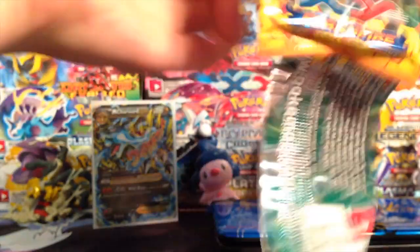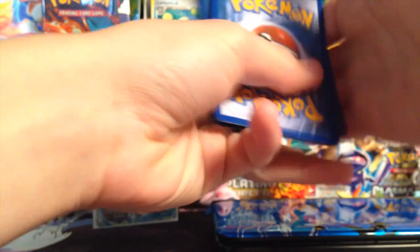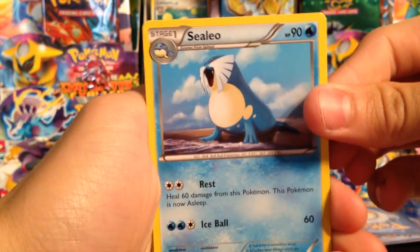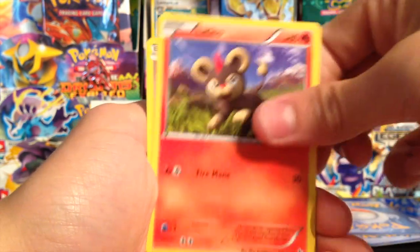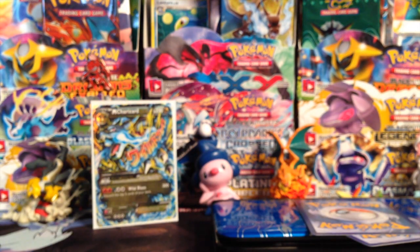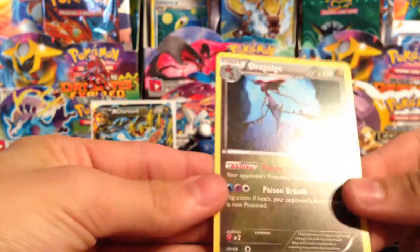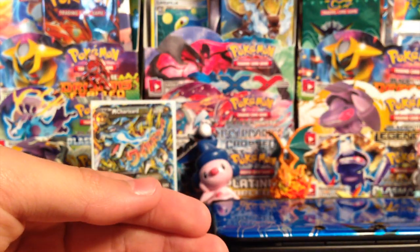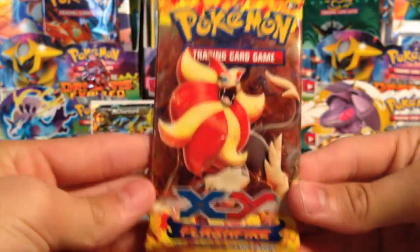All right, next pack — Kingdra artwork. Let's put that down. So we have a Celio, Palpad, Roserade, Stunky, Shinx, Spritzee, Litleo, and a Duskull. My reverse is a Surskit, and my rare is a Drago. That really should be a hollow — a couple people agree with me on that.